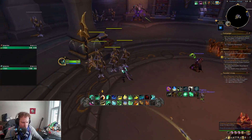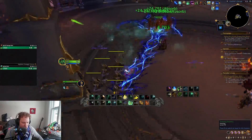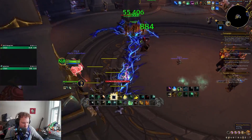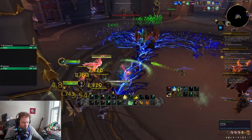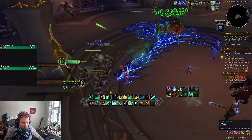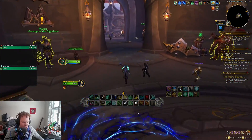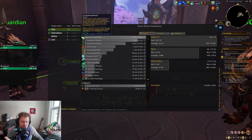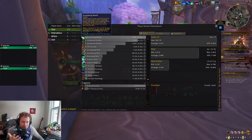So here we go — Faeline Stomp, let's summon Chi-Ji. Now we do Enveloping Mist and Chi-Ji breathes on everybody once again. Then you could do another Enveloping Mist — boom, there's a second instant Enveloping Mist, and he breathes on people again. That's how it works, so you can keep the Chi-Ji healing going. You can see Enveloping Breath was our top heal — 250k right there. That's just from pressing Enveloping Mist, waiting a little bit, then Enveloping Mist again.